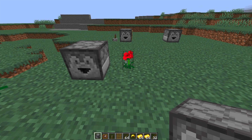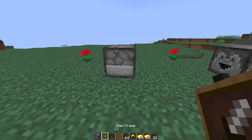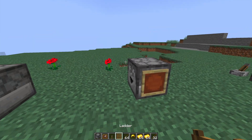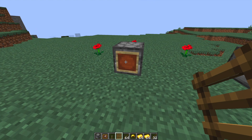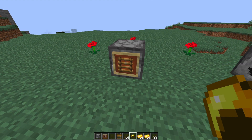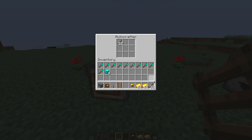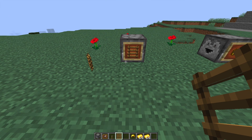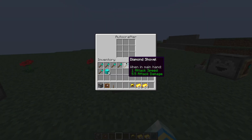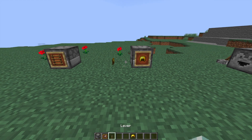If we want to create it ourselves, what we need to do is pop down a dropper. Let's do two examples and then hold shift and put an item frame on the side. It doesn't matter which side — then put whatever item you want to be created in the item frame and it will pop up with a message saying auto crafting has accepted the recipe. As soon as you put some items inside, it's going to start creating them, which is why it's good to have something like a lever or some other redstone form to control how many it produces.